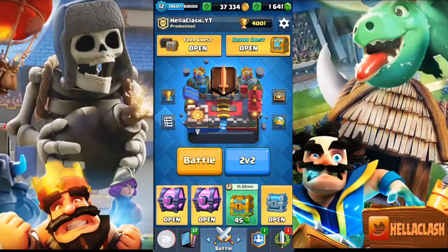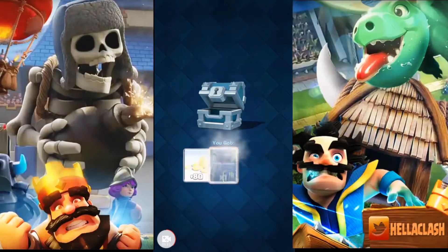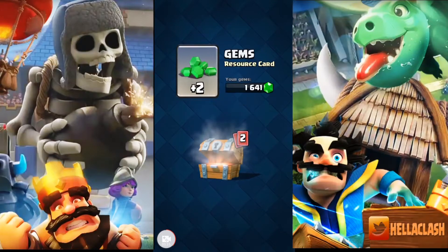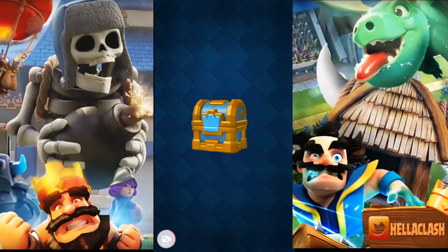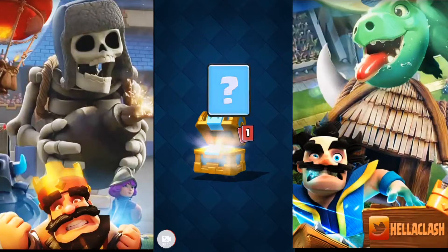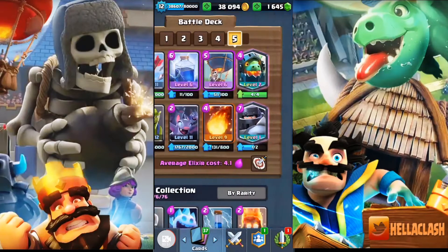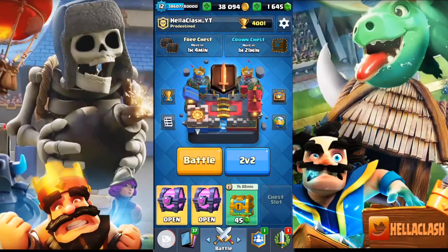Let's see if we can get another Mega Knight — get him to level two before everybody gets a chance to get him in their shop. We're also saving the gold up, so if he pops in the shop we'll get that too. We're gonna pop these chests super quick and see if we somehow pull a magical rabbit out of the hat. Grab this crown chest while we're here, just go through these quick and get that gold built up.